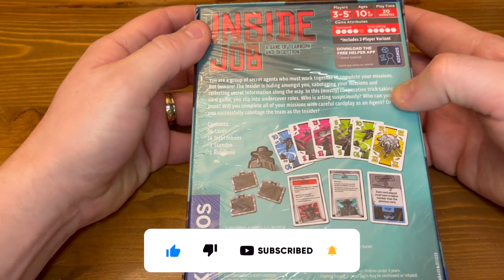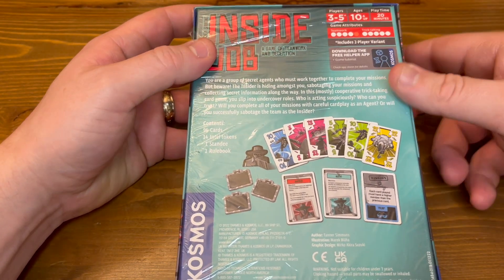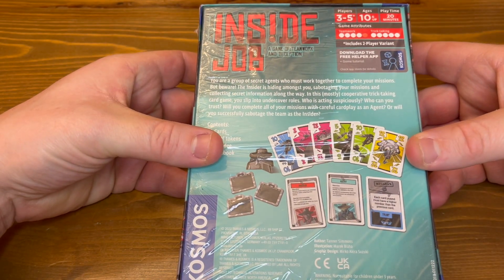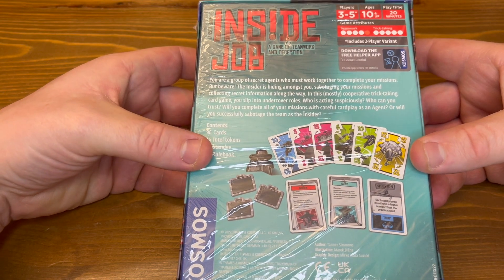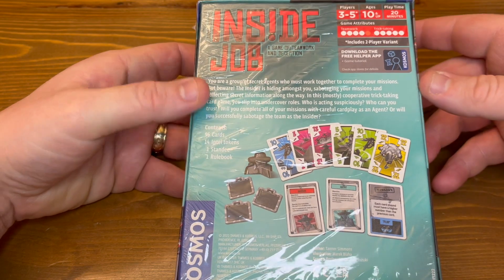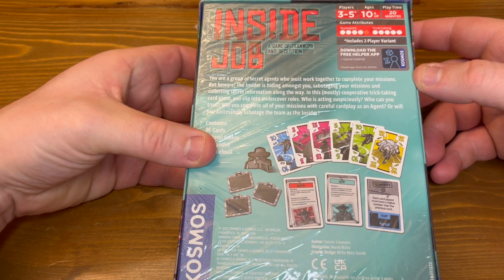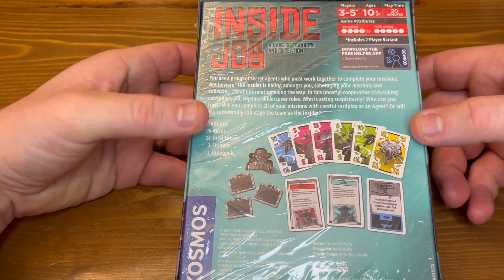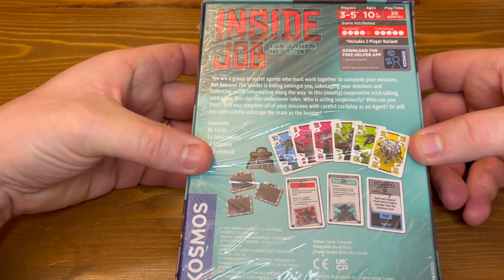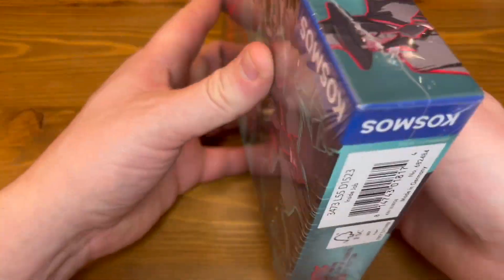It's trick-taking and teamwork. You are a group of secret agents who must work together to complete your missions, but beware — the insider is hiding among you, sabotaging your missions and collecting secret information along the way. In this mostly cooperative trick-taking card game, you slip into undercover roles. Who is acting suspiciously? Who can you trust? Will you complete all your missions as an agent, or will you successfully sabotage the team as the insider?